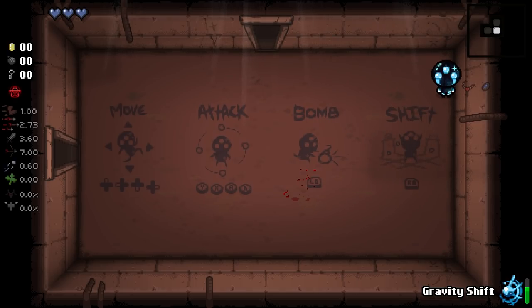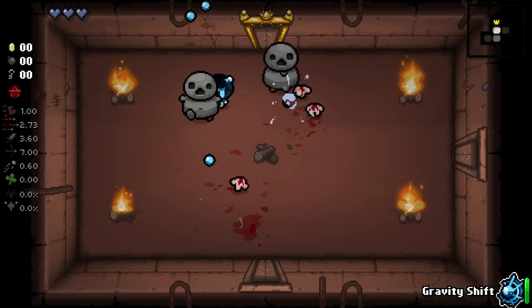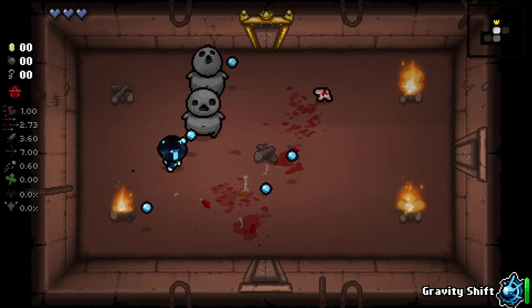And you can see the trinkets — we have the telescope lens and that other one, which I think keeps familiars close to you. And you can tap fire to basically make it regular.